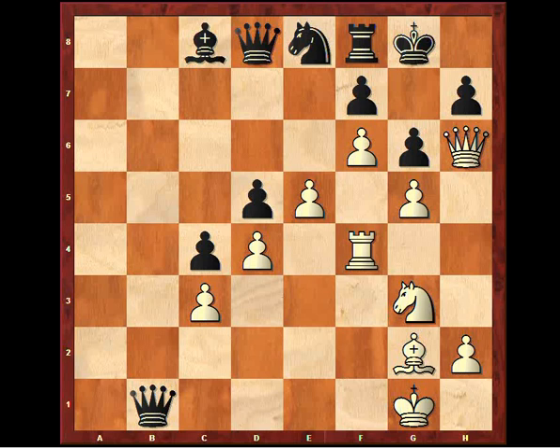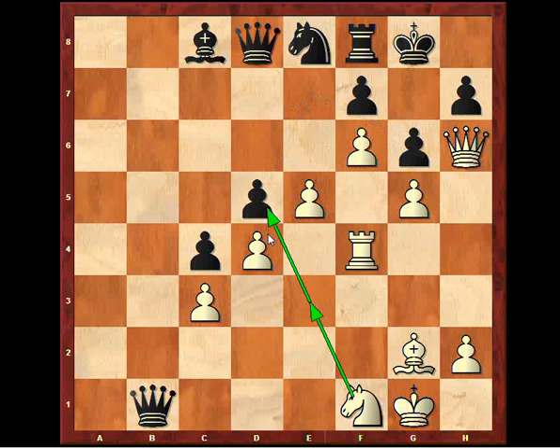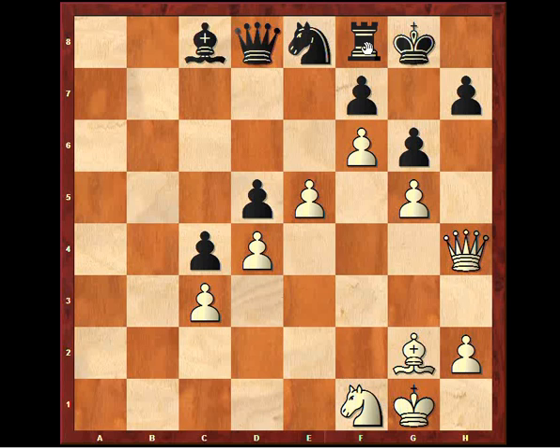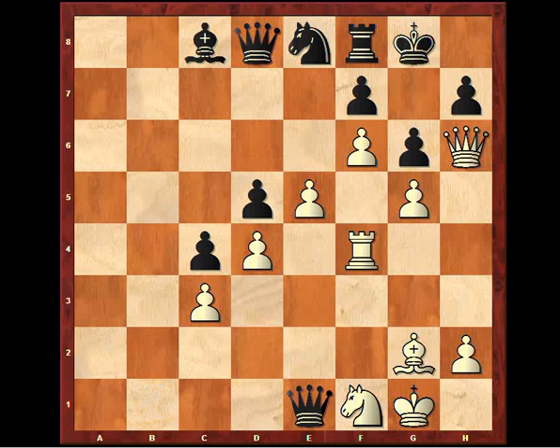But Anand blundered big time, playing knight f1, with the idea to get this knight into e7, g1, and maybe sacrifice on g6. But with this move, white overlooked queen e1. And now the rook cannot come to h4, because simply this is taken, and now black is up a whole rook for just one passed pawn here — basically for nothing. And this is why, after this queen e1 move, Anand resigned.